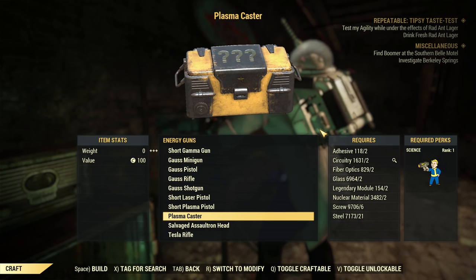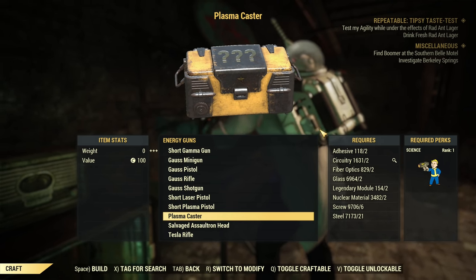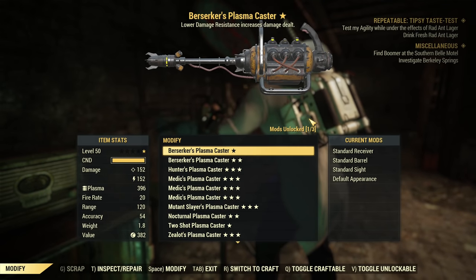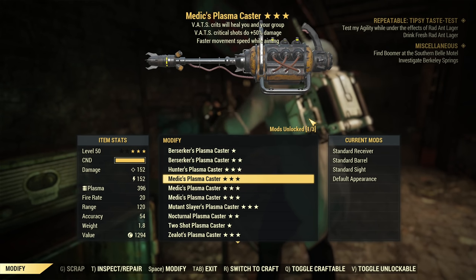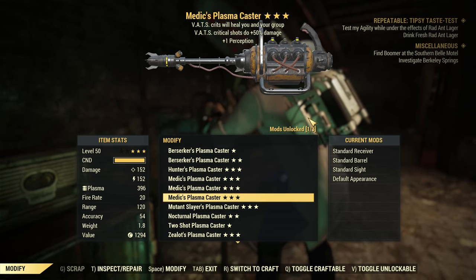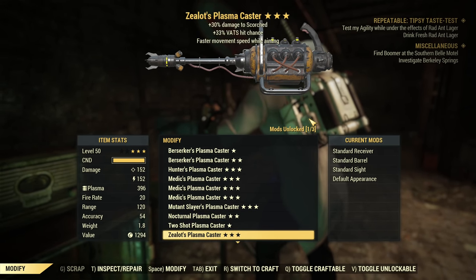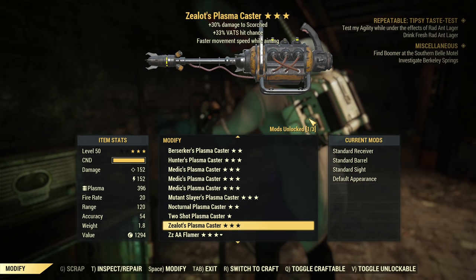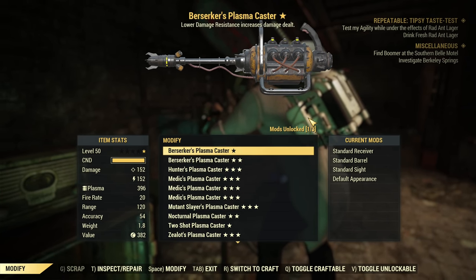Let's try to craft another 10, and yes, I'm using Science Expert to reduce the crafting cost. Okay, what do we have? Berserkers — that's not good. Hunters. Three medics, wow. Another mutant, nocturnal, two-shot one-star zealots. That was a bad batch — from those 10 there is absolutely nothing good.